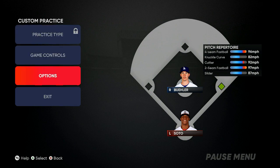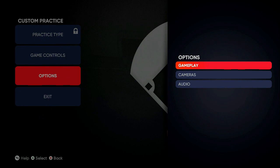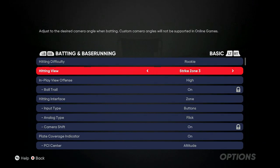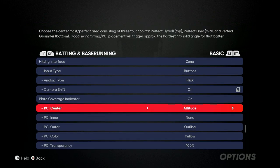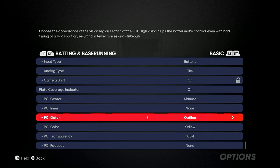After you drop a like on the video, go right into Options > Gameplay. Strike Zone, Strike Zone 2, and Strike Zone High are the only three hitting views you should be using — whichever one is best for you. In Play View Offense, I like to use High. You can use anything you want; I'm just telling you as a beginner this is what helped me. I'm hitting five to seven home runs per game on a seven to eight game winning streak. This is going to help you with Conquest, Showdown, World Series online rank gameplay. PCI Center: Altitude. PCI Inner: None. PCI Outer: Outline, any color you want.